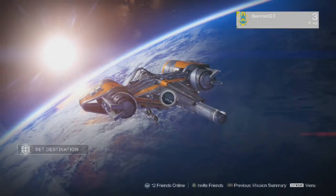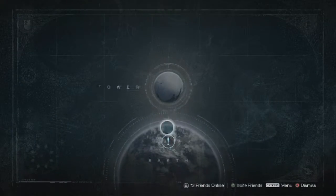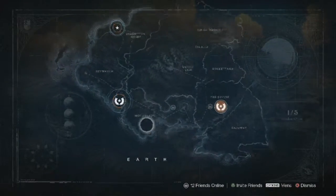I kind of feel like they should have added a good and bad karma system in here. So whatever you did - like, maybe I made the bad choice with the Ghost, and he'd be like 'I think I may have made a wrong choice,' and he'd try to kill you every now and then. Let's see what's next.